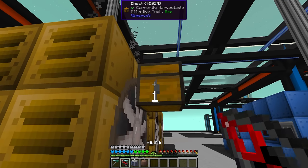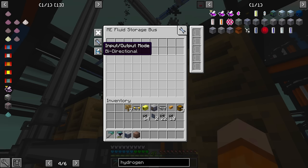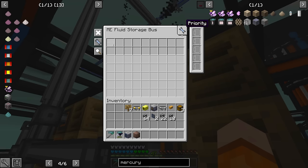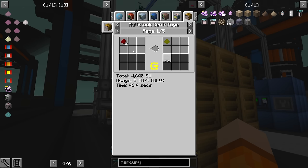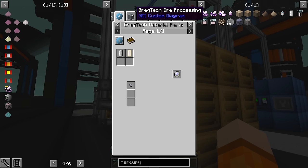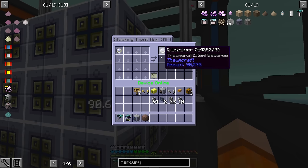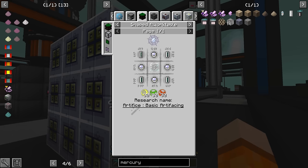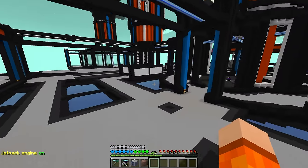I want to switch this out with a storage bus because we also have this large processing factory here. We want extract only for mercury, and this will be high priority. The reason I'm doing this is because we have two producers of mercury. The primary way we're making mercury is actually not from centrifuging redstone — it's going to be from fluid extracting quicksilver, and quicksilver we're making from cinnabar. Cinnabar we can sift and we're doing that already in ore processing. We want to pull quicksilver into this machine, and it has an ME output hatch so it will run indefinitely. We don't need to worry about using all of our quicksilver because it has no other use — we're safe to fluid extract it all into mercury. 256 buckets every six seconds, and all that mercury goes into main fluid storage.